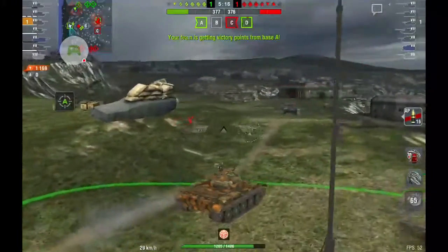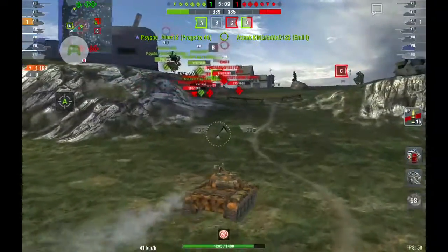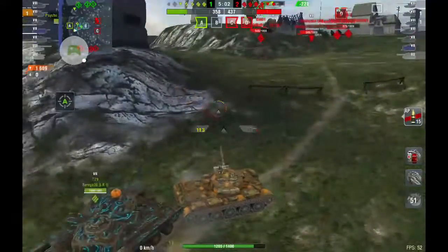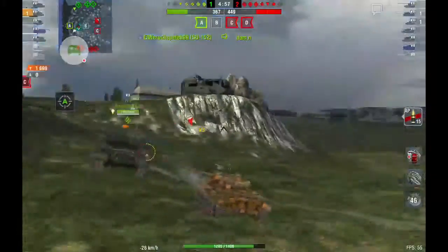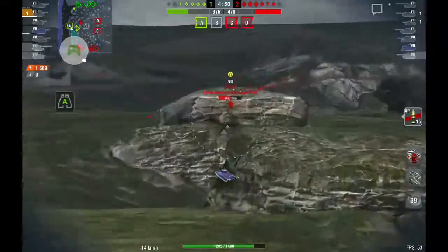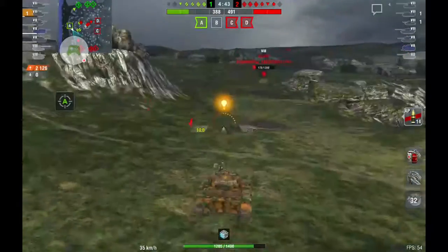Moving on up now, hoping I don't get spotted by a TD, but their only TD is a Bulldozer so I don't think I have anything to worry about. Nice shot — top roll on that Emil. I've got my own T-29 coming up behind me like he doesn't know not to ride your teammate's butt. Backing up while I reload and hoping this RU is gonna push up — he does. Put a healthy shot into him, a 457.